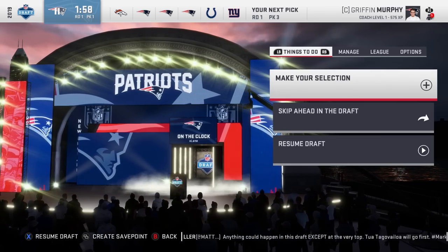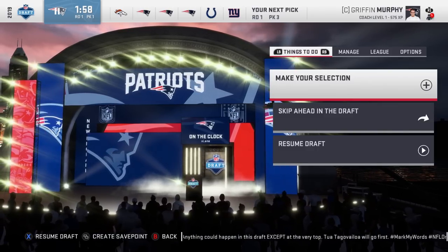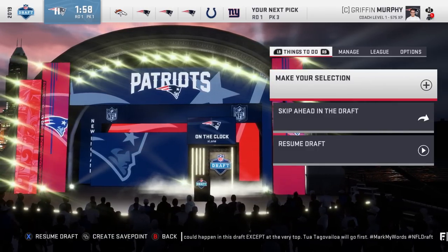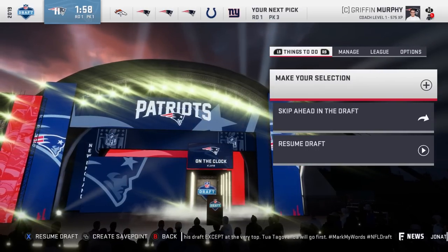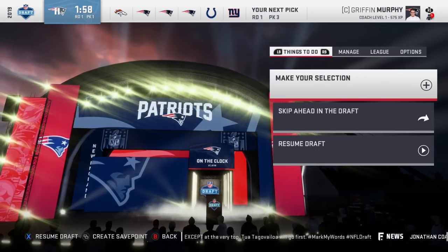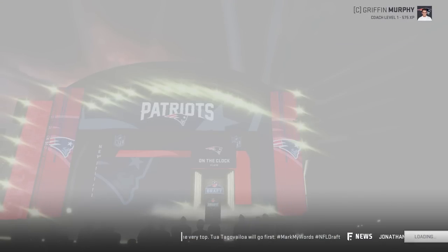Hey, what's going on guys, my name is Lane. Now that the 2019 draft is over, it's time to look to the future — the 2020 draft. What we're gonna do is get as many first-round draft picks as we can and draft the team using the 2020 draft class that somebody made, and see if we can make the playoffs, the Super Bowl, all that.